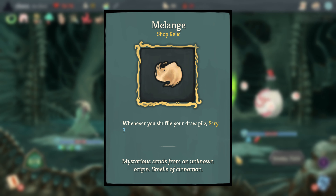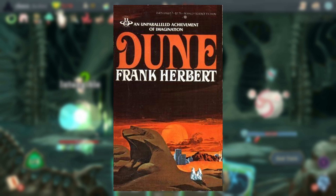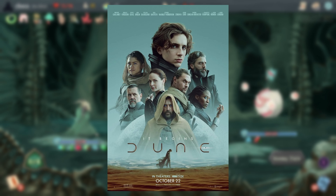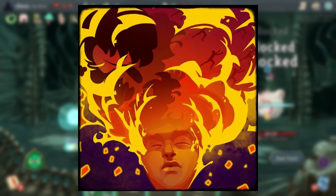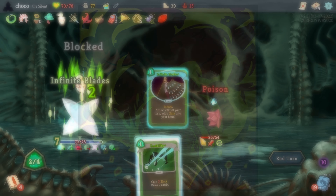Melange is a reference to the 1965 novel Dune by Frank Herbert, one of the most influential science fiction books with a variety of adaptations, notably the recent Dune movie that came out in 2021. In the Dune universe, spice is a really powerful drug only found on the desert planet of Arrakis, and it expands the user's mental abilities and foresight into the future, similar to how the scry mechanic works in Slay the Spire.